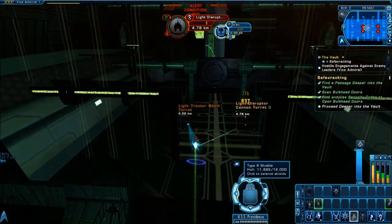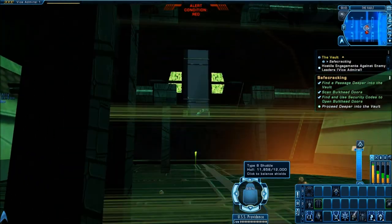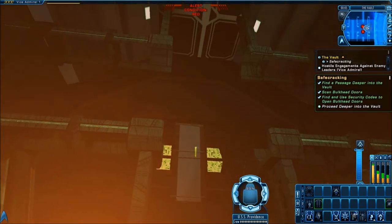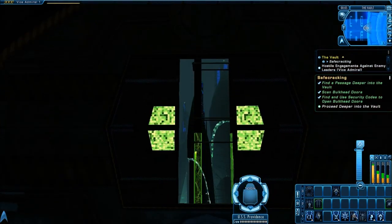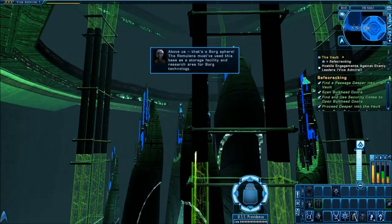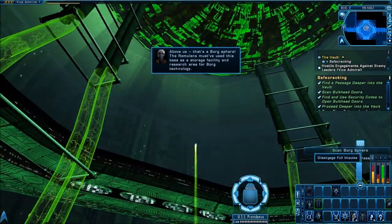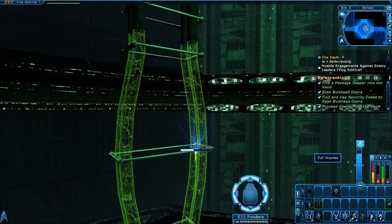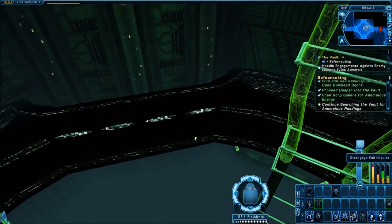If you're doing this mission for the first time, I highly suggest getting the Scorpion Fighters reward. They're very nice because you get 50 charges of them, and each charge pumps out three cloakable fighters that shoot torpedoes at your enemy. That's a very nice reward to use in any other situation, especially future Borg missions like Kitomer Accord.